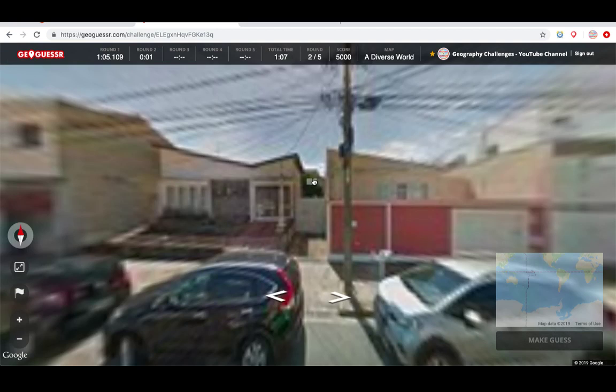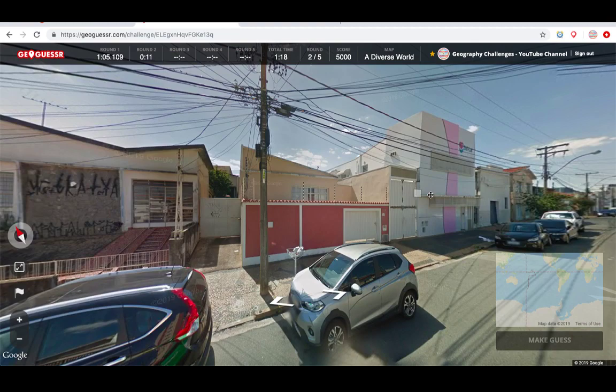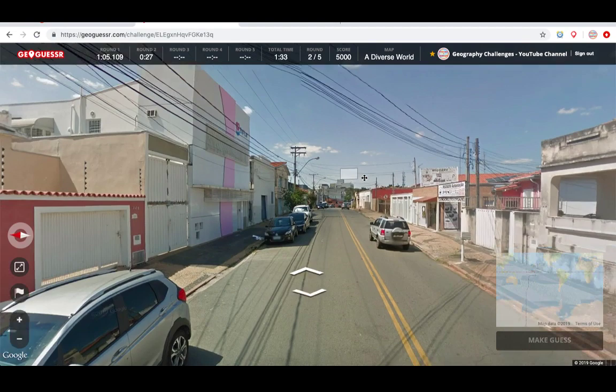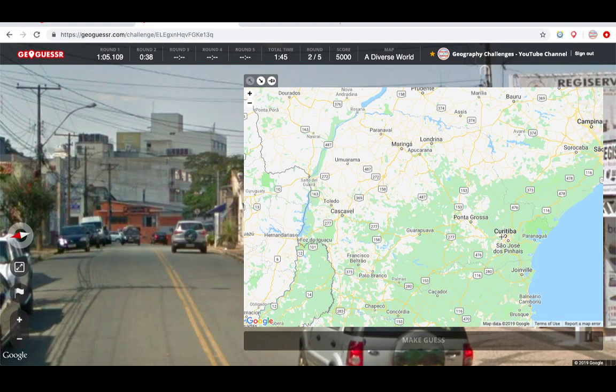Now we're in South America. That's based on the architecture and the fact that the sun is up north. Got the yellow road lines in the middle. That's really helpful — that's Portuguese, which means I don't have to agonize over which country to choose, because it has to be Brazil. Let's put it here — Campinas. We're on seven.